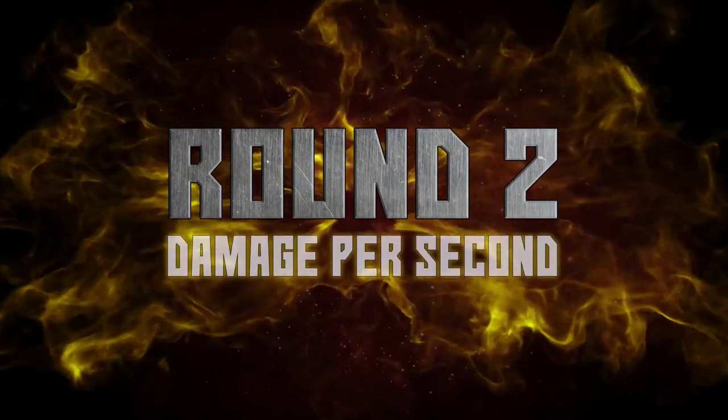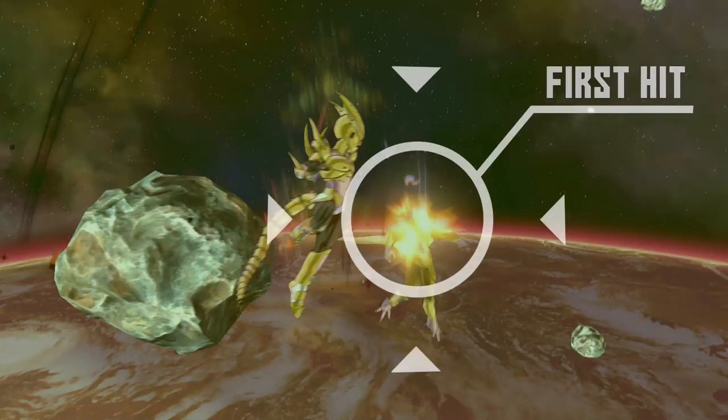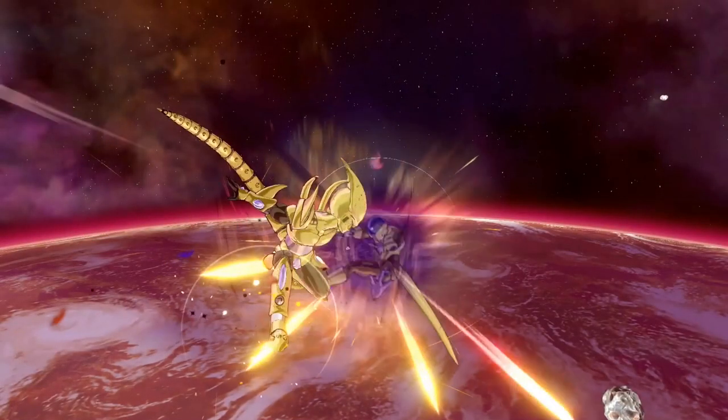Round 2: Damage per second. In this round we will measure the time between the first and last spark of each of the three main combos — the heavy, light, and mix combinations — in conjunction with their damage to find out their damage per second.